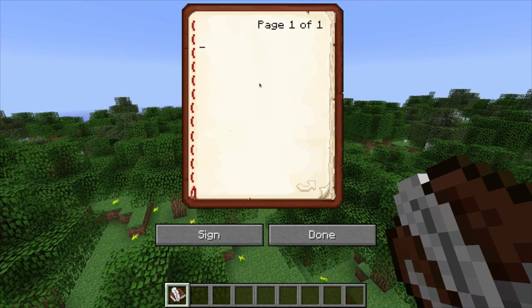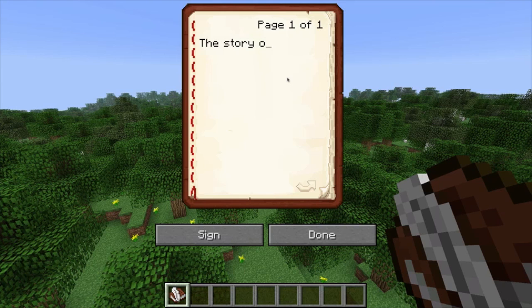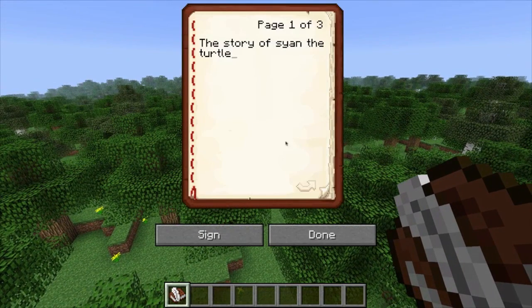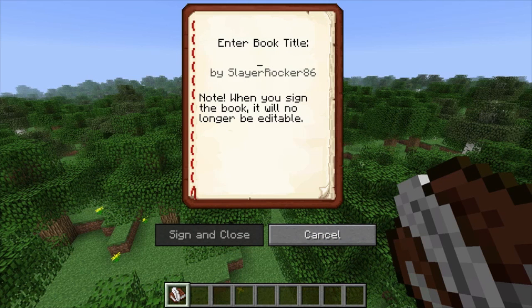Right-click on the book and quill and you can write a story. There are 50 pages available. So let's write the story of Ryan the Turtle. Page one — he died. That's all. Done. Once you're done, you've got the book. Right-click on it again and you can edit it. Now, if you want, you could sign it. By signing it, this makes the book uneditable in the future. So you could finish a book, give it to somebody, and it's going to be signed — they won't be able to edit it. It'll be like a book they can read. But be careful — you'll want to double-check before you sign it, because once it's signed, it's permanent.